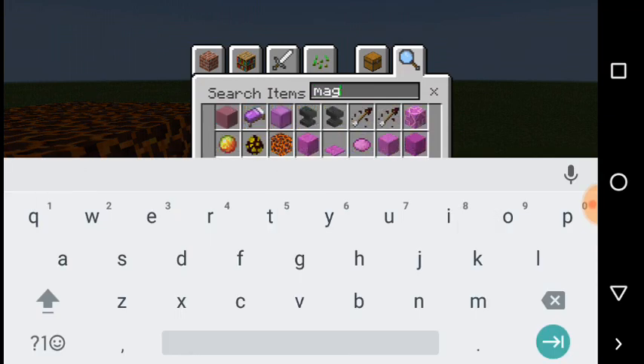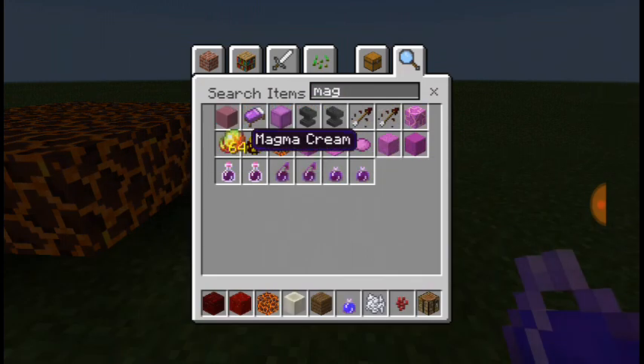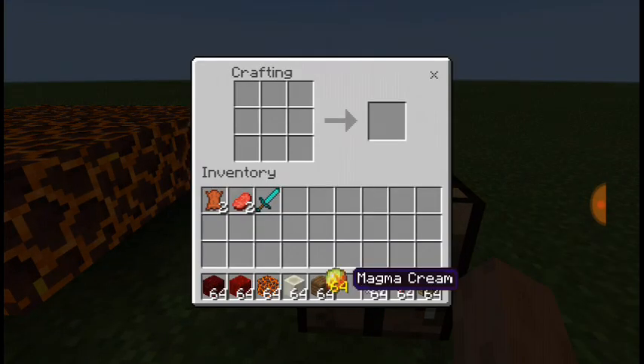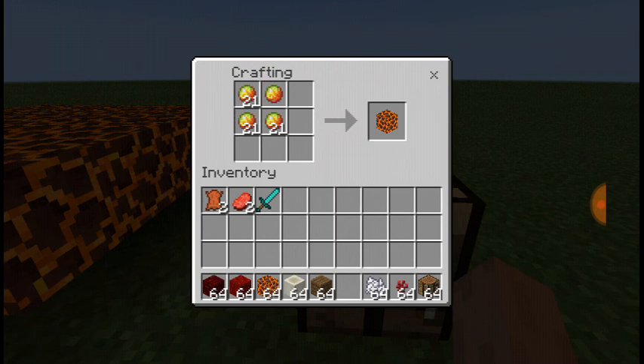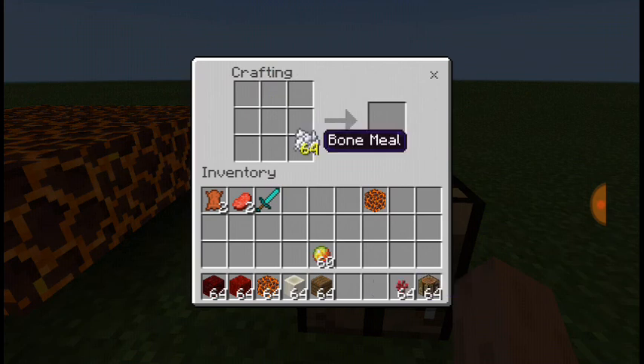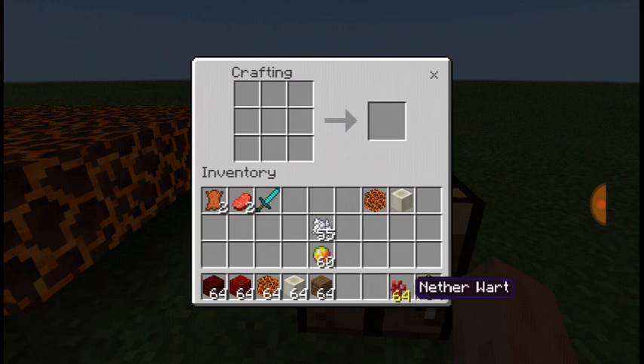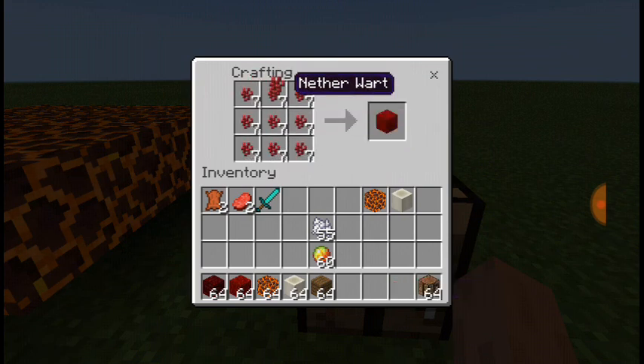Magma cream - and we have that. So if you have that, you're going to need four magma cream to craft one magma block, nine bone meal to craft one bone block, and nine nether wart to craft nether wart block.